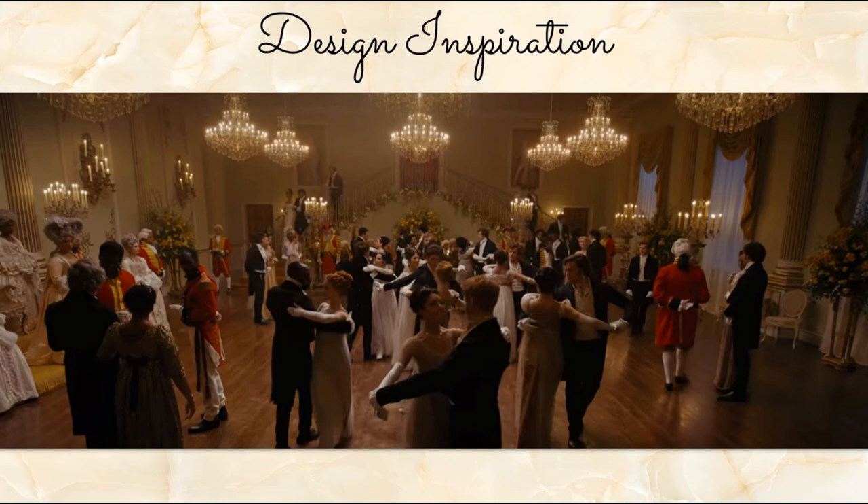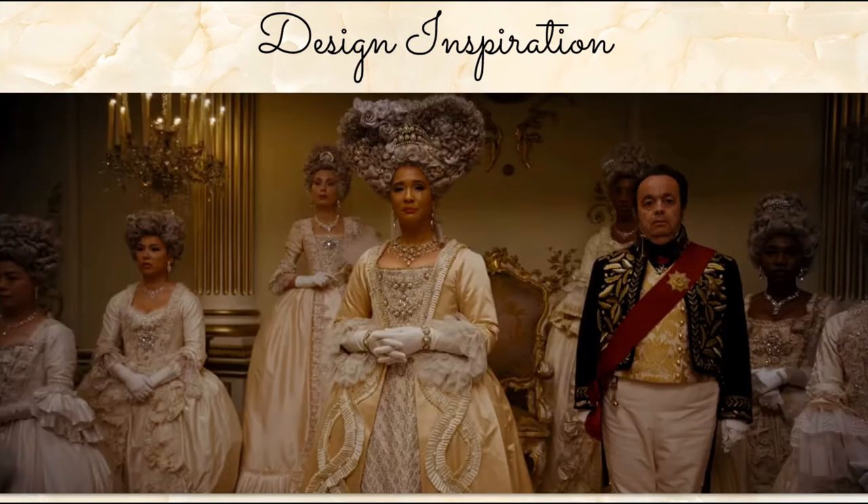There are a few yellow arrangements spread out throughout the room, and a little bit of yellow floral on the staircase. But other than that, it's a traditionally elegant ballroom — white gold, light gold, crystal. That's kind of what we're going for, because that's what they're going for. A tall tale sign of confirming what you thought you already knew is looking at the costumes, because the costumes are very themed in the series, which I love. Queen Charlotte is exactly what we were talking about.